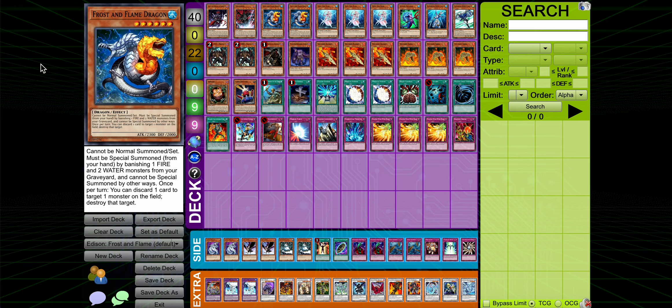Its effect is once per turn you can discard one card to destroy a monster on the field. So it hits face downs, which is a pro over Chaos Sorcerer. You have to discard, which is a con. Its summoning condition is a massive con, but it can attack the turn that it uses its effect, which is a pro. But in general the cons pretty clearly outweigh the pros on this card.